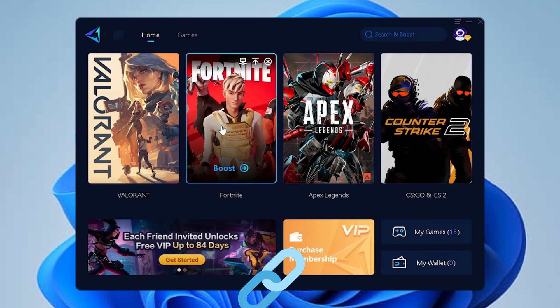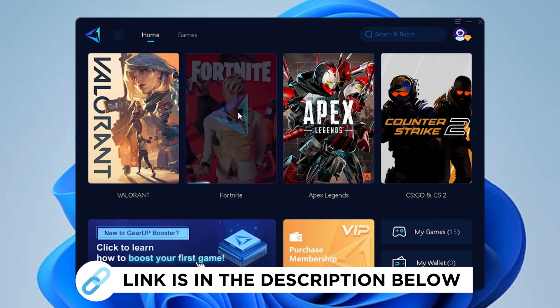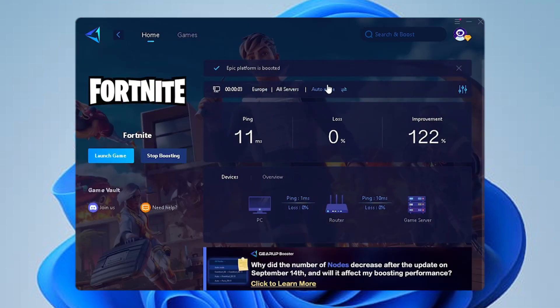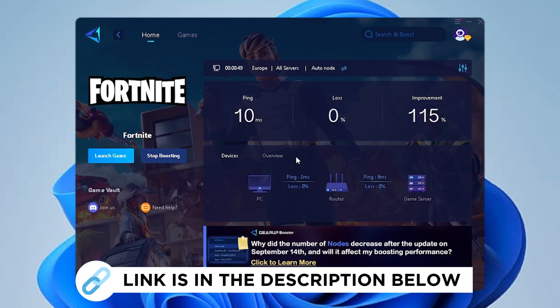As a next step, I recommend GR Booster — you can try it for free with the link in the description. Launch the tool, select Fortnite (or your game), and it will automatically find the best DNS server near you for the least latency. I'm getting only 11ms latency, which is a huge improvement of over 100ms. It also actively searches in the background for the best DNS service while you're playing and shows the connection between your PC, router, and game server.